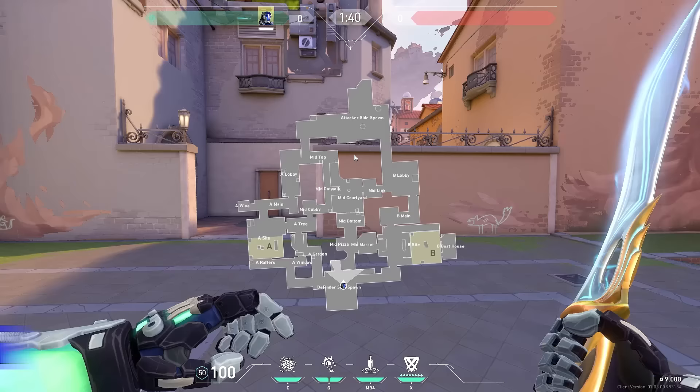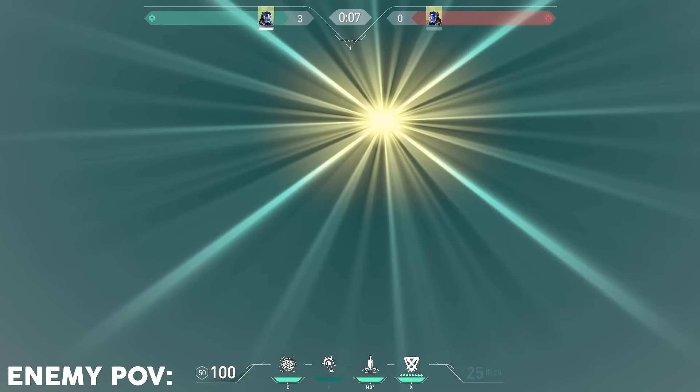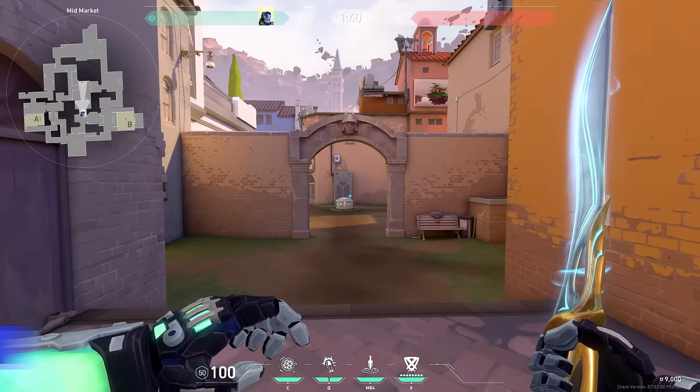If you have a guy cat or a guy bottom mid and they're heavily fighting mid, what you can do is just run and jump throw a flash over this. The flash pops high in the sky blinding anyone pretty much out in the open. It's a good support flash if you're rotating and they need help — it does the job.